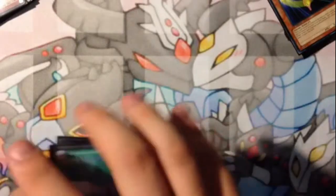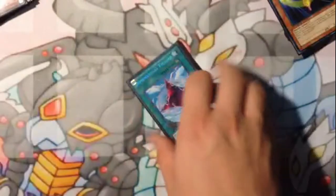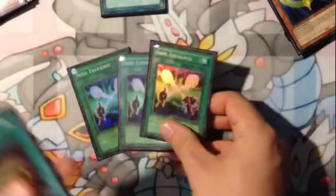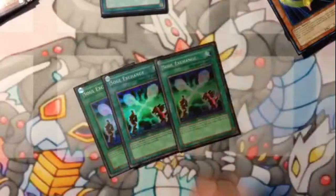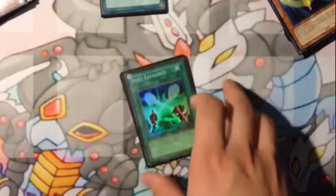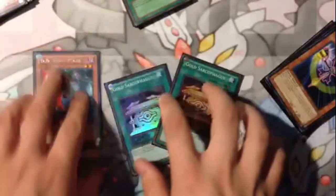Triple DD Fissure — the reason why the deck works is banishing your monsters. Triple Soul Exchange — you're not always going to have anything to tribute, and it's really good to get over your opponent's monsters. You can tribute their Draco Sack or any of their problem monsters, any XYZ, you can get rid of it. Two Gold Sarcophagus to get out your DD Scout Plane: you search him, banish him, and end phase he comes back.